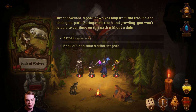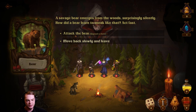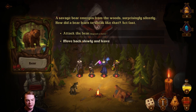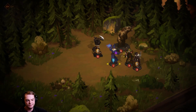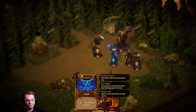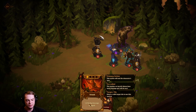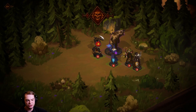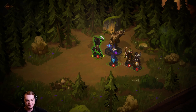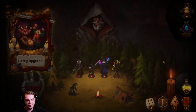Pack of wolves — attack or back off and take a different path. Let's take a different path. The bear — let's attack the bear. I think I can do the bear. We'll deal some damage to the bear and kill it. Killed the bear!